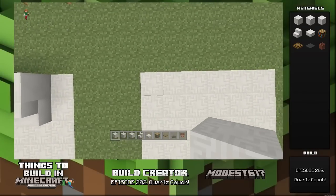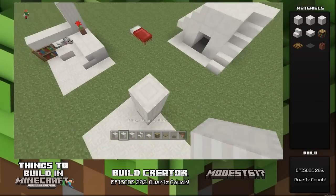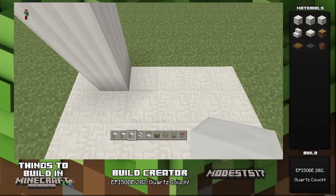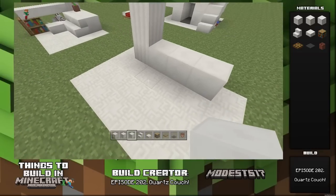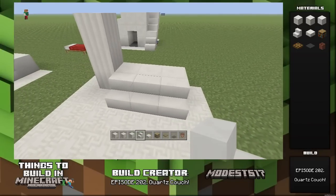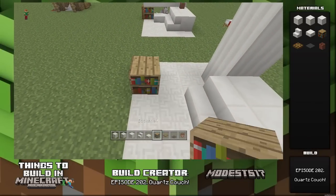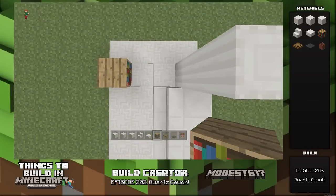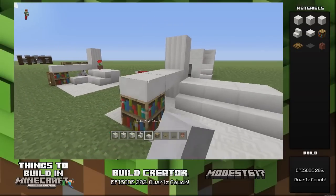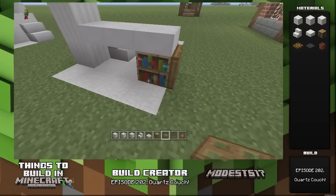Right here you're going to go to the very top left, go over by 1, and then take pillar quartz blocks and build them up by 3. Next, take regular quartz and build over by 3. Then take stairs, same thing, just over by 3. Then take a bookcase and put it down right here — pretty much two blocks off of the pillar. Then take quartz slabs and connect it like that. Then take a trap door and build it around.